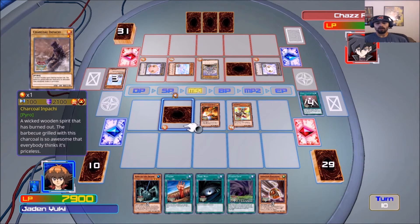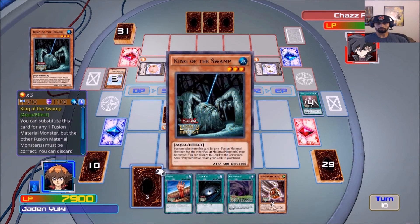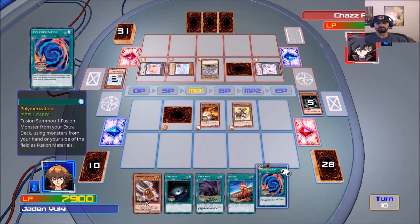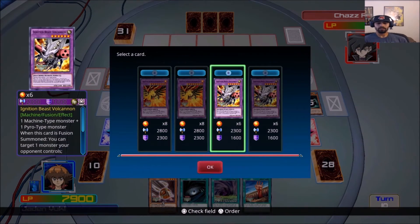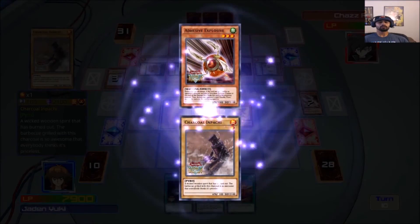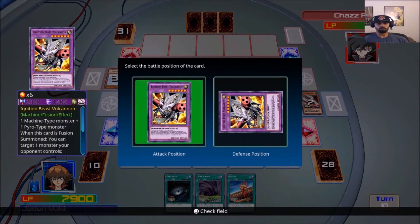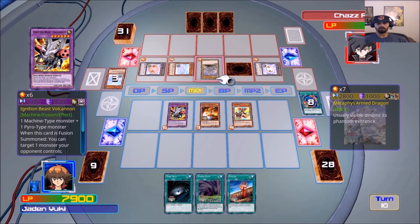I know what I'm going to do — check this out. I'm going to get a Polymerization. Yes, I want the Poly! I'm going to pop his 2800 monster. Yes, yes! For this guy and this guy — for sure. I'll keep pumping up the other guy. There is a point to destroying his monsters but I'll see what he has. Nope — yes! Uh-huh, uh-huh!